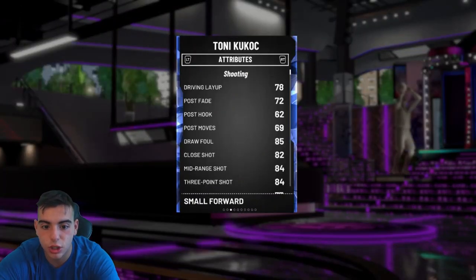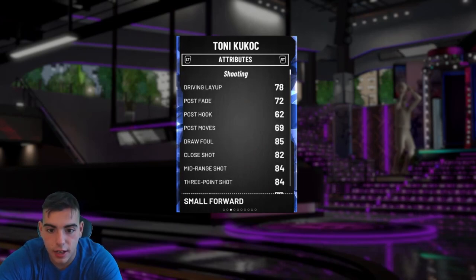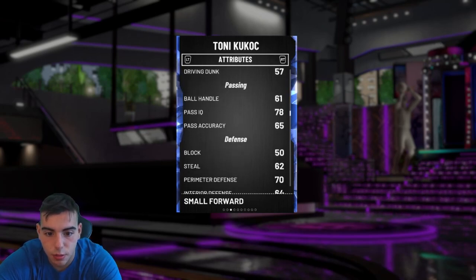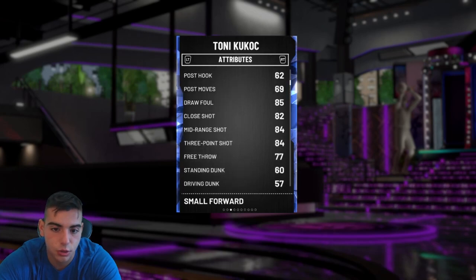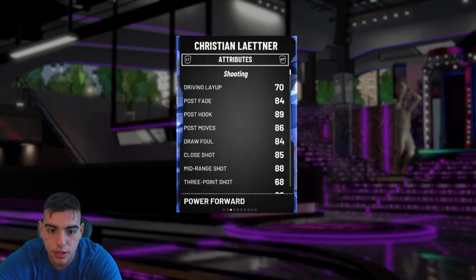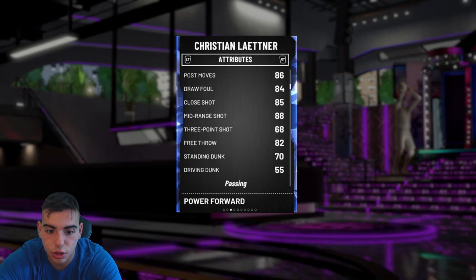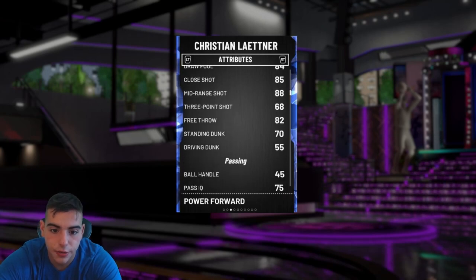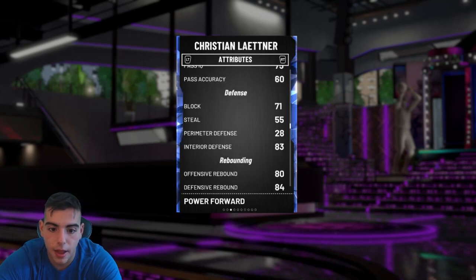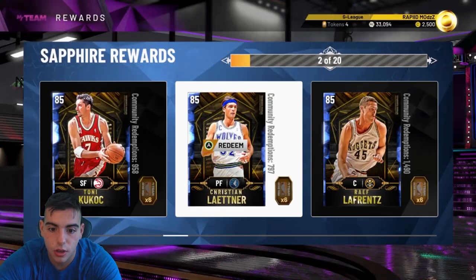Tony Kukoc — the cheeser of all cheesers. 84 three, he's got the mid, he's got the post fade, he's got the layup. He's just a good scorer. Defense is pretty trash, but if you want to score on your team, I recommend the card. Christian Laettner is actually pretty decent too. He's got a post fade, post hook, mid-range shot is beautiful, and he can shoot the three wide open. Interior defense is pretty good. He's a power forward slash center.